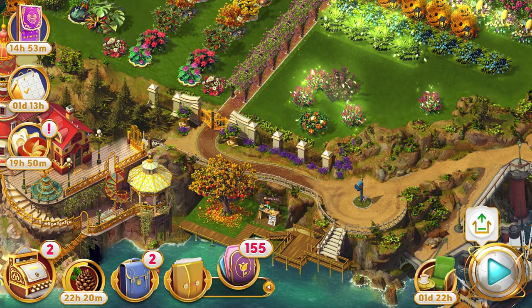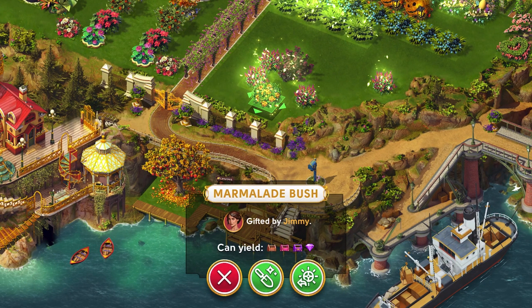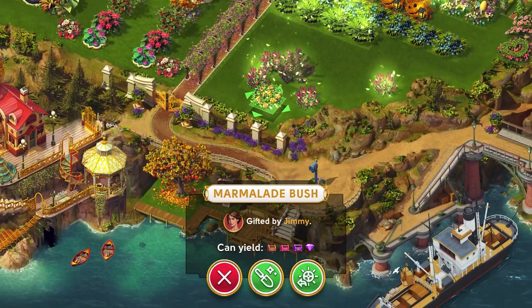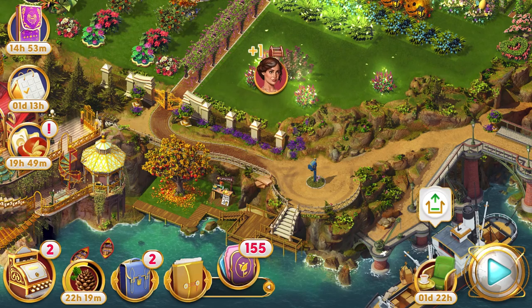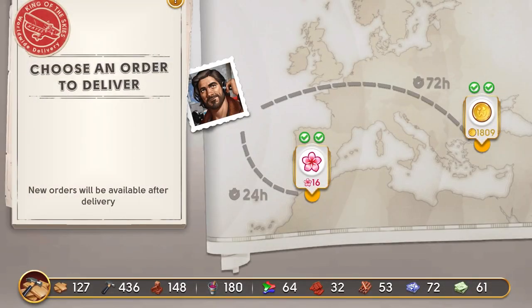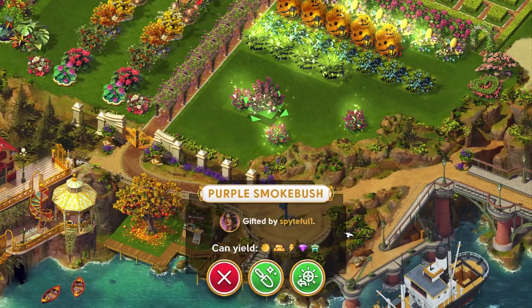Next on to the marmalade bush. This can either give some building materials or diamonds, so I went to check Jack's hangar to take a look at the number of materials that I have. By slowing down the recording I was able to see that this marmalade bush gave me one wooden plank. It's harder to see in the real game because it's too fast, but I did check and the board count actually increased by one. So in summary this marmalade bush gave me one wooden plank.